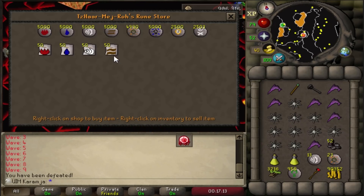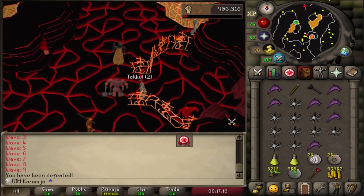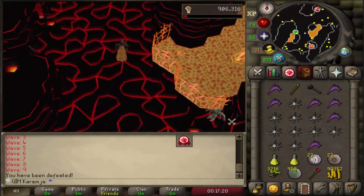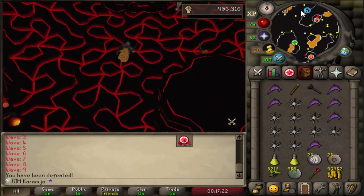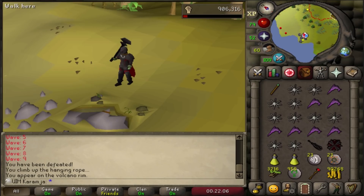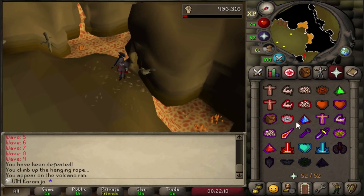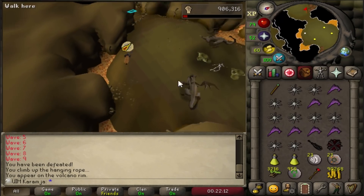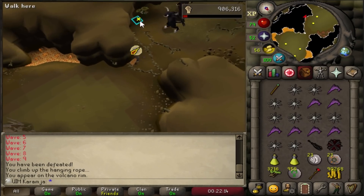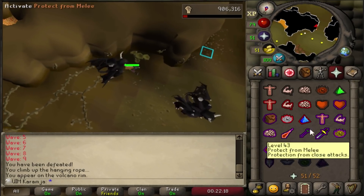So, the steel dragon grind. A couple things I needed to get - first of all, I bought air and mind runes. These runes were needed to attack the steel dragons because I couldn't just run into the cave as I would have gotten attacked by all the dragons. So I attacked them with the runes. I unlocked the cave last episode and we are using that to get to the dragons, because that saves some GP and a lot of running.